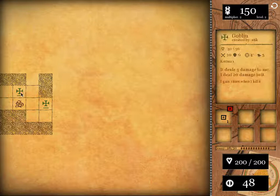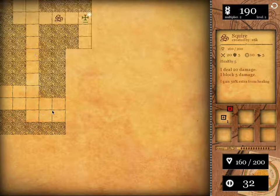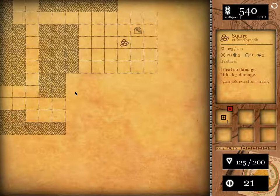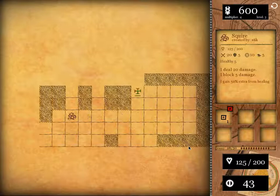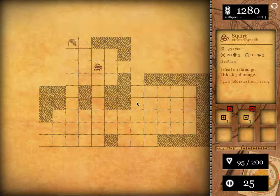Darn it, looks like I'm going to take some extra damage here. You've got to be careful, because if you end up in a dead end, that basically sucks. Are there ever items just laying on the ground? I bet not, but I don't know this for a fact. These things seem to have some level of intelligence, in spite of being just simple goblin peoples.